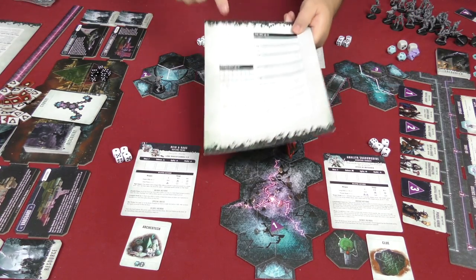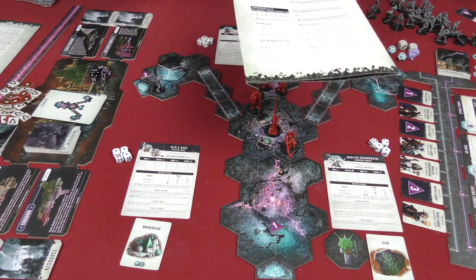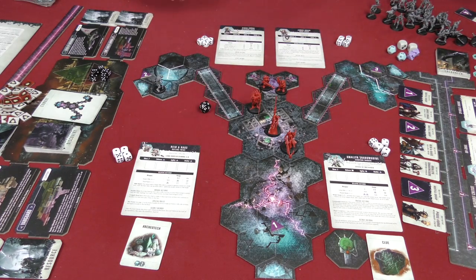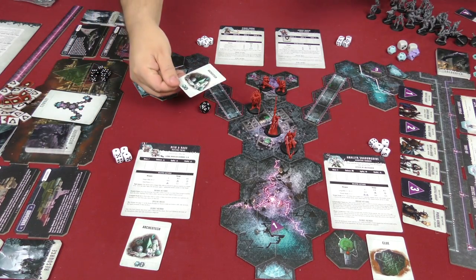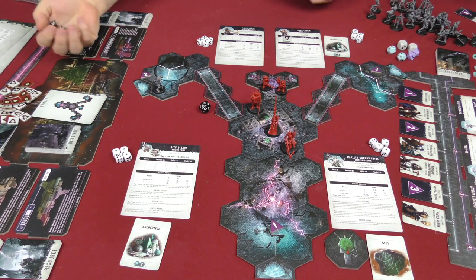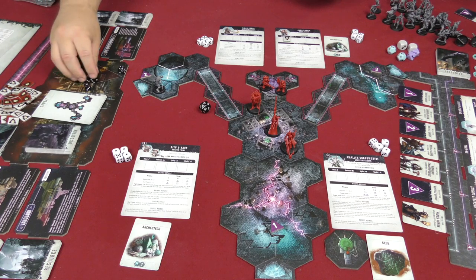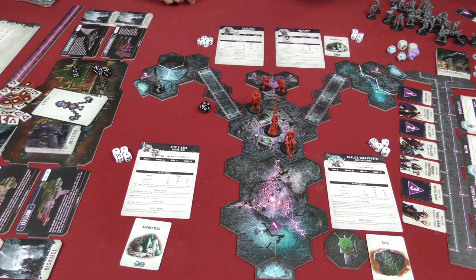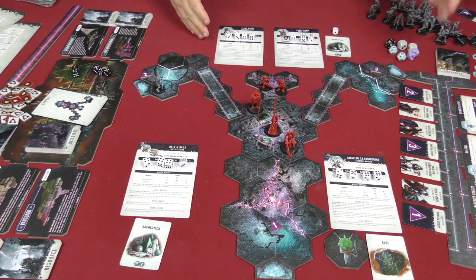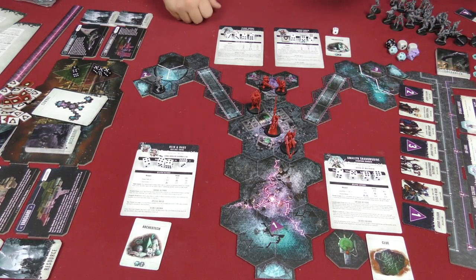After all explorers and hostile groups have activated, we go to the event phase. We roll the 20-sided die — it's a 20: lucky find! The leader picks an explorer who then draws a discovery card. The leader picks Janus Drake, who draws a card and finds some Archaeotech — a resource he can possibly use to purchase things at the end of the game.